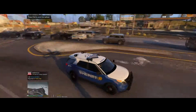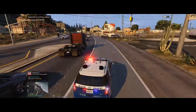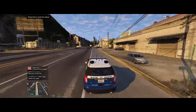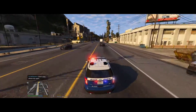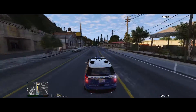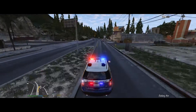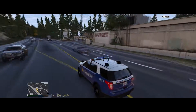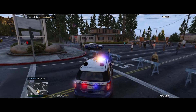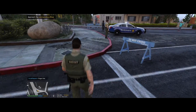We have a demonstration in Palito Bay, so we're going to respond Code 3 — show me en route. We're responding to a demonstration, which is pretty much like a riot or protest. It's going to be right in front of the police station, so we have to be careful. Show me on scene. Usually these end with a ton of arrests, or sometimes it ends peacefully — we'll have to see.